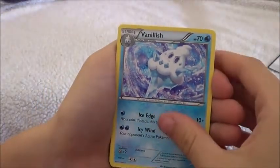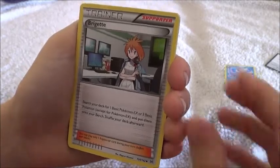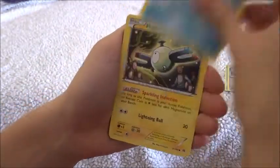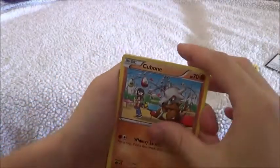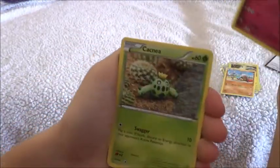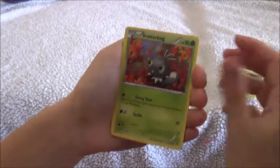I don't know what you've got. I think this is going to be a pretty nice pack. Search your deck for one Pokémon EX or three basic Pokémon. Don't mess with my book! Oh that's cool. Magma Might. Cubone. Oh that's cute. Snubble. Aww, that one's cute. Scatterbug.